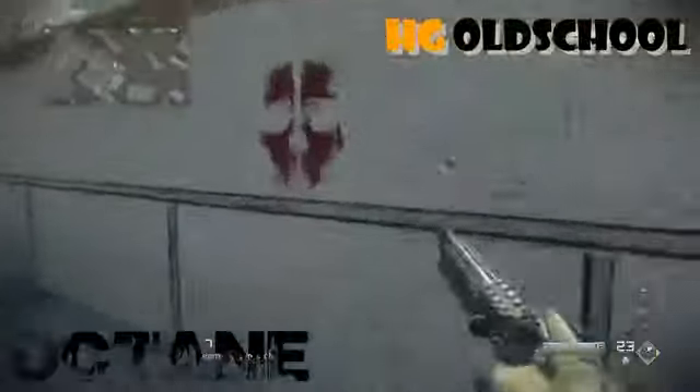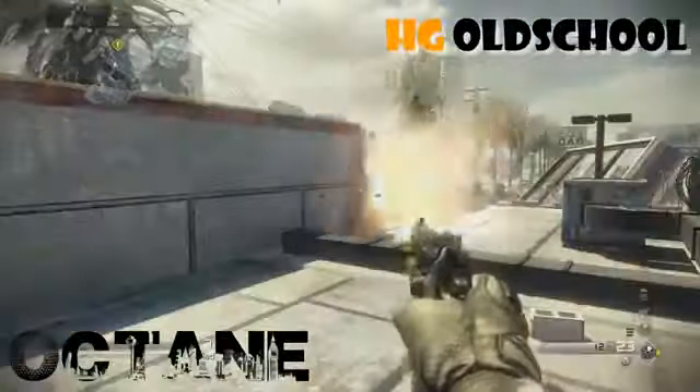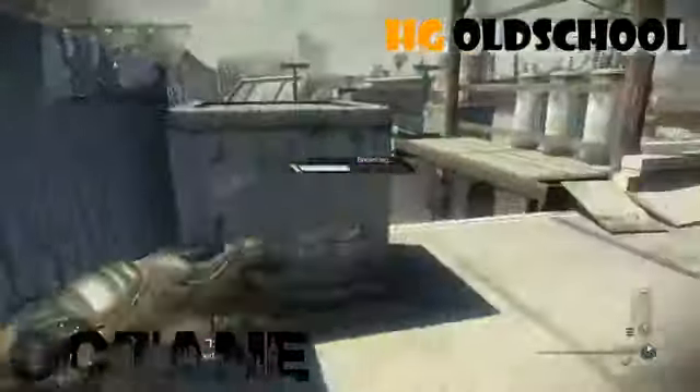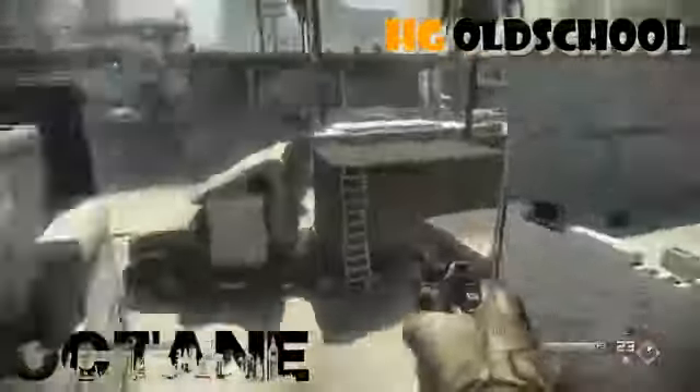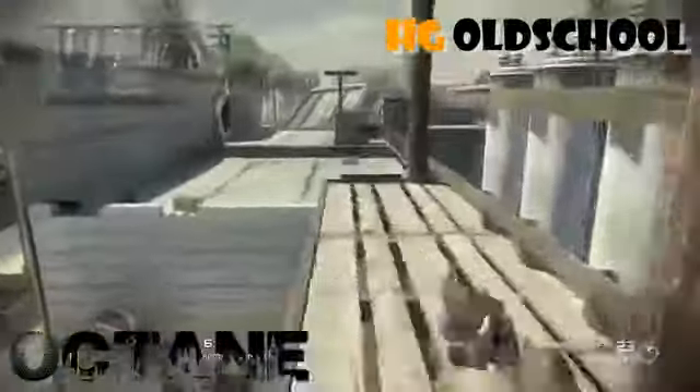There's two more red skulls up here. These are pretty good if you're willing to camp up on top of this store — you can make yourself a little bit more breathing room as far as looking for enemies. That's it for Octane.